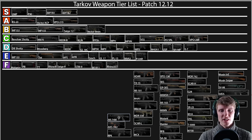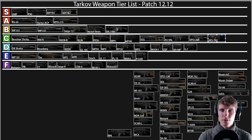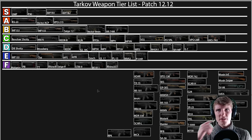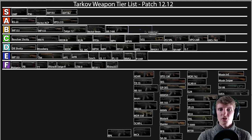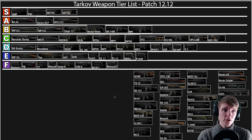Onto the AK-74M series — I've bundled the M, N, and S together since there's not enough difference. On a budget you can use BT rounds, or BS if you want to crack higher tier armor. I don't really recommend Igolnik these days because of the low damage. These weapons are fine and I think they're kind of underrated — people are a bit bored of them. The AK-74U can't be modded quite as well so it goes in C. The full AK-74 variants with the low fire rate have become a lot better in 12.12. The RPK also goes in B — good for budget builds, can be used fairly effectively and comes pretty decent to start with.